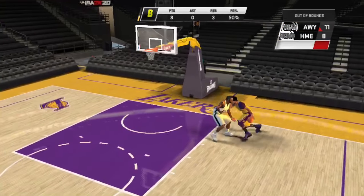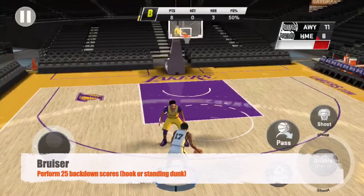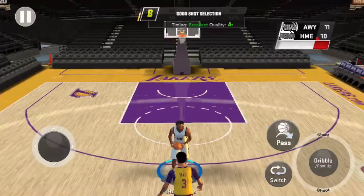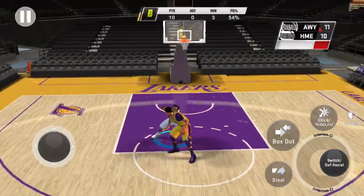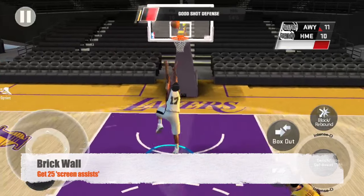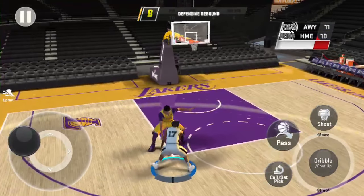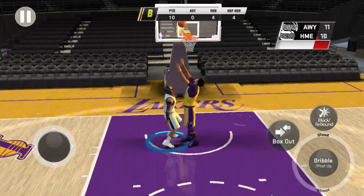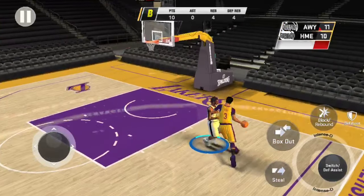Next is Bruiser: perform 25 back-down post scores. A back-down post score is not a fadeaway — it is either a hook shot or a standing dunk. Next is Brick Wall: get 25 screen assists. A screen assist is when you set a screen and your player cuts to the basket, resulting in an easy path to the bucket. It will display at the top in your teammate grade section.